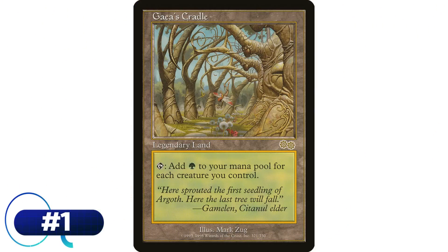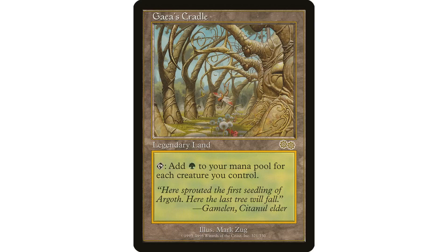And of course number one on this list — I think everyone would agree — is Gaia's Cradle: legendary land that taps to add a green for each creature you control. I'm not sure what else you would put at number one. It's not ubiquitous because it's really expensive, but the power level, the impactfulness, and the fact that you really could put it in almost any green deck makes it number one. If this were a five dollar card, we would be seeing it all over the place in the Commander format — it would be in literally every single Commander game. The fact that it's really expensive is the only reason we don't see it more.